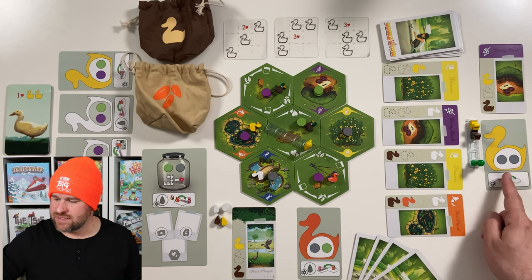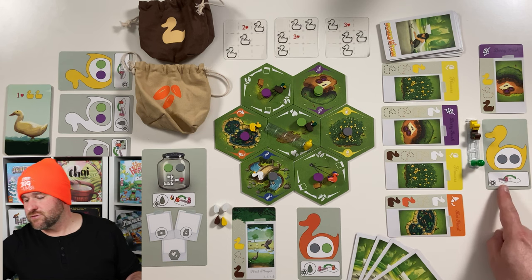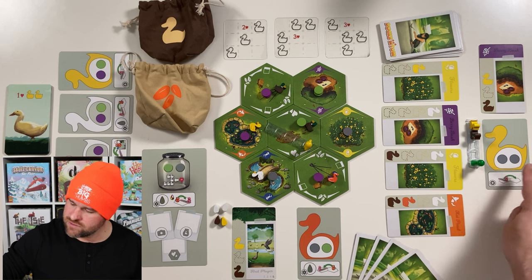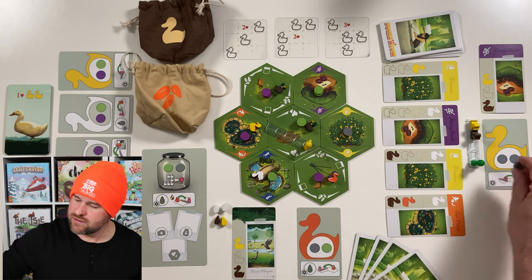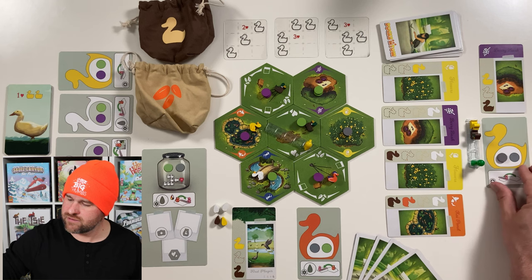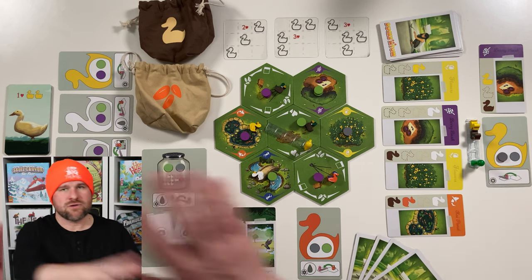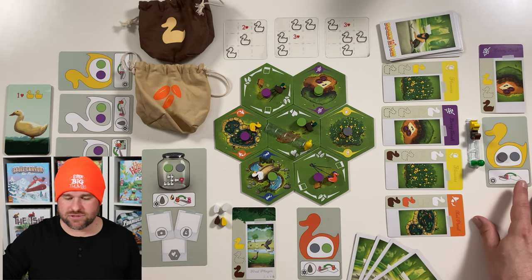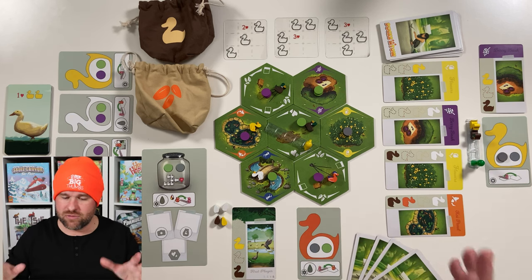Next, as part of the Bugs and Slugs expansion, Solo Sam grabs a bug from the board and brings it over to their duck card. This duck is hungry for two grey bugs, so we take a grey bug token and put it right there. As soon as this duck tummy is filled, we will draw another duck card for Solo Sam. Those two steps are all that the solo player does, so now we are over to our turn.